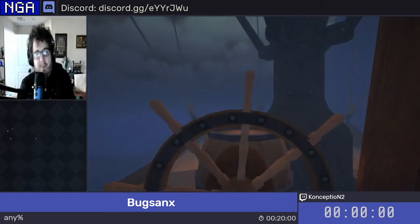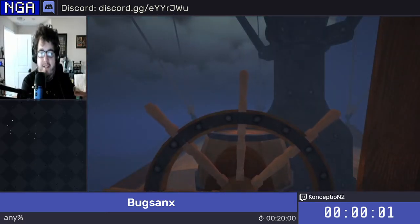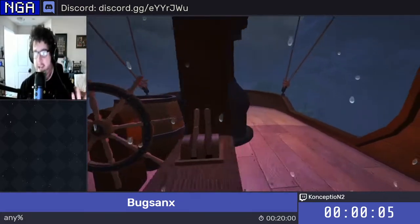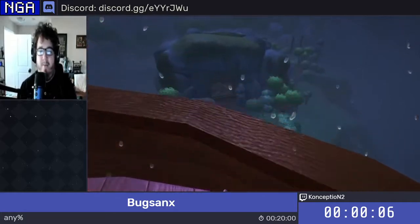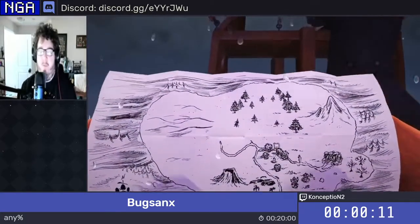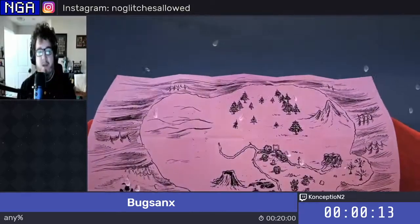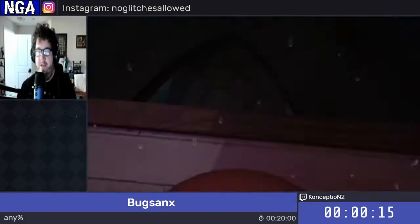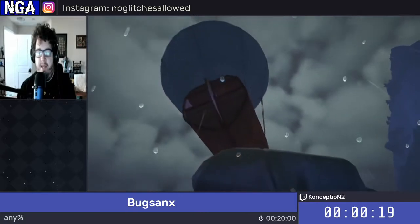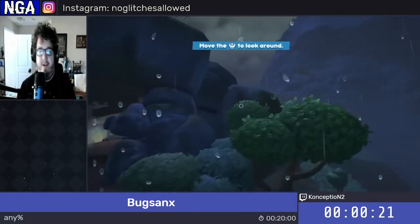Alright, here we are. So this is Bugsnax. If you're unfamiliar, it's a game developed by Young Horses. Lots of cute Bugsnax, which are exactly as they sound — they are bugs, they are snacks. So they are bugs that look like food, and they are mostly adorable. We're playing the Any% category, which is really, really fast. We break the game pretty much wide open right from the beginning. So we have an opening cutscene here that we're going to skip right by.